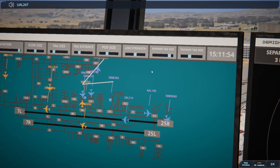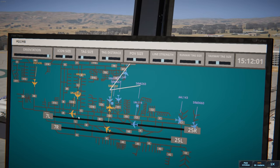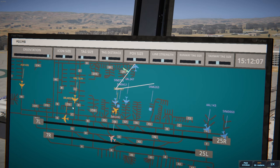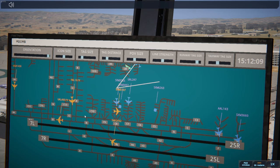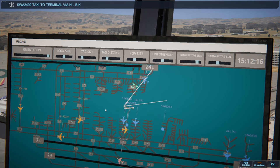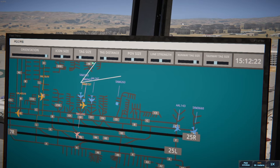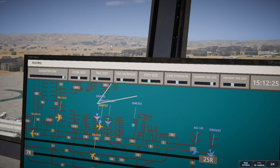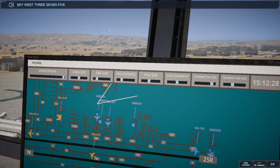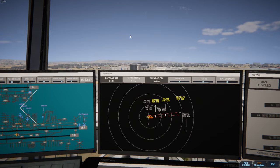United 247 runway 25 Right via Charlie Charlie 1 Bravo. As soon as this guy docks we'll get SkyWest 3755 out of here. This guy needs a taxi — where's he taxiing to? Southwest 2492 taxi to terminal via Hotel Lima Bravo Kilo. SkyWest 3755 runway 25 Right via Charlie Charlie 1 Bravo. This is pretty rough — although the arrivals aren't too bad.